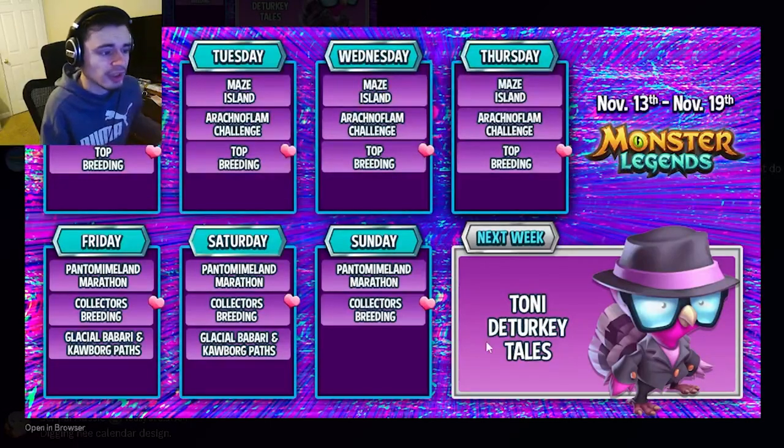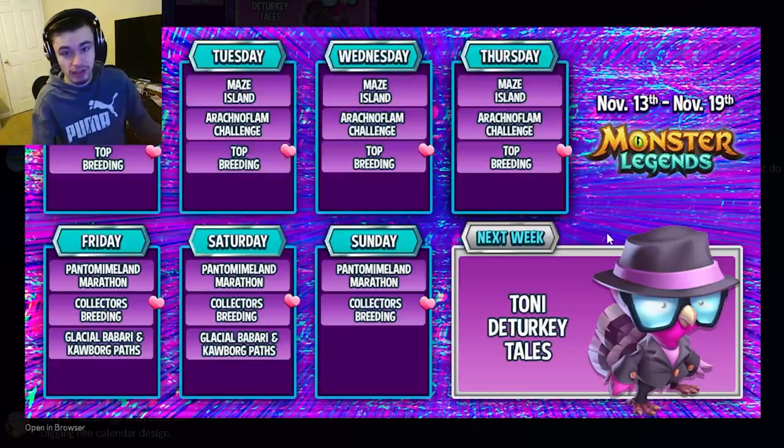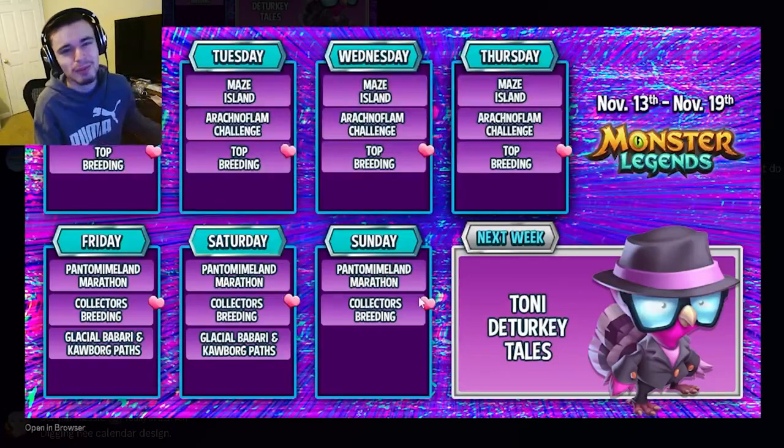Mainly focus on the two main events — Maze Island and the Marathon — and the breeding events: Top Breeding and Collector's Breeding. Next Monday, go ahead and start collecting tokens for the Tailor's Challenge, and next Friday get Tony Day Turkey out of the Tailor's Challenge. That's pretty much all you need to know — like, share, and subscribe. Goodbye!